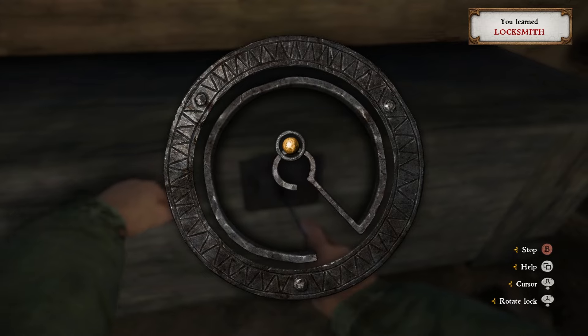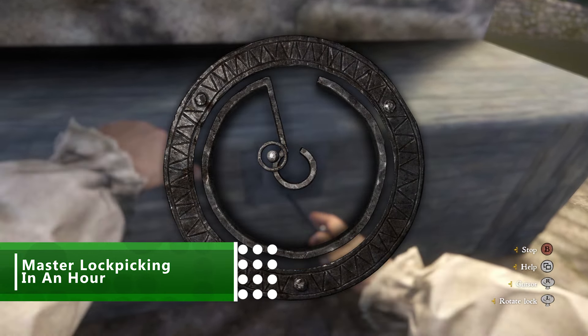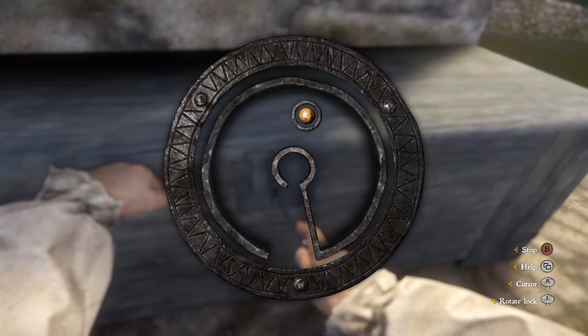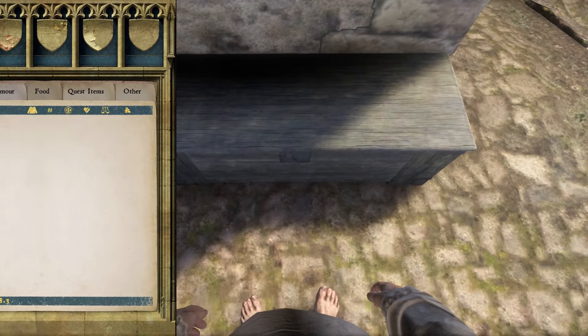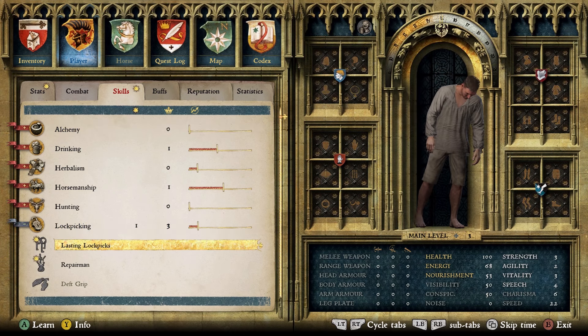Master these basics and there's a killer exploit you can use. If you crack the miller's training lock, then you can cheese your way to a higher level. The miller lets you practice on this empty box whenever you want, and every time you unlock it, you get XP towards the lockpick skill. You just need to open and close the lid of the box to lock it again. Spend 10 to 15 minutes unlocking it and you'll see your lockpick skill shoot up, earning you some brilliant perks early in the game. Once you reach lockpicking skill 3, you want to buy the Lasting Lockpicks perk — this gives you much more room for error as the lockpicks won't break as easily.